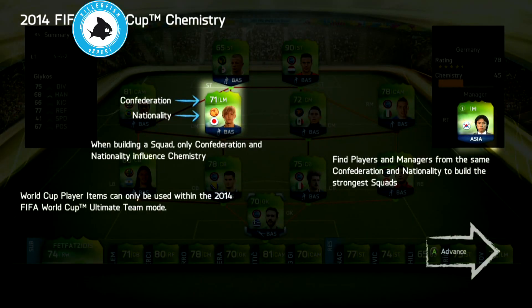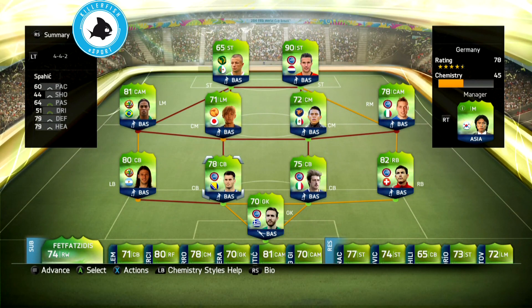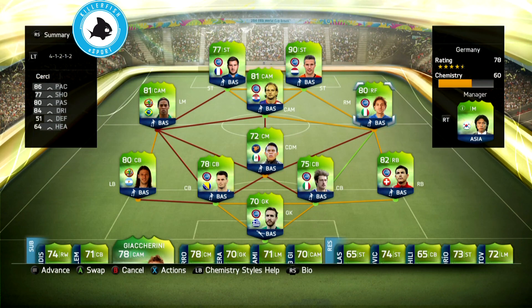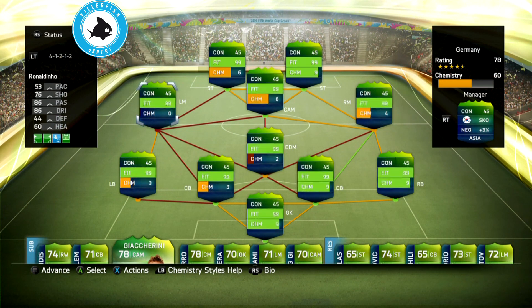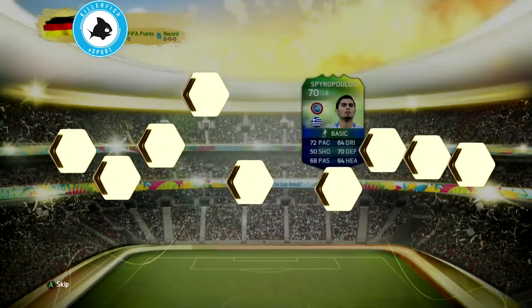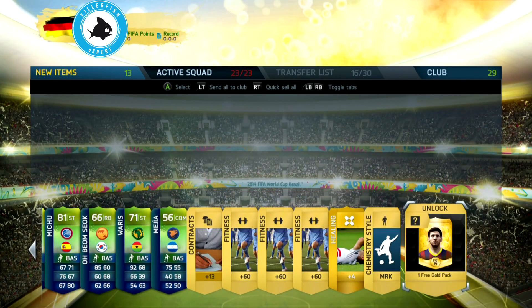To get things started, EA gives you a team at the beginning. As you can see, I got a 90-rated player — Van Persie. He is really good: four star skill moves, four star weak foot, and as you'll see in this game he is better than in the normal Ultimate Team mode.